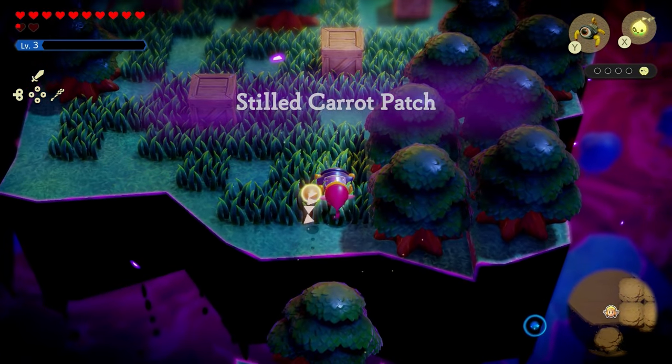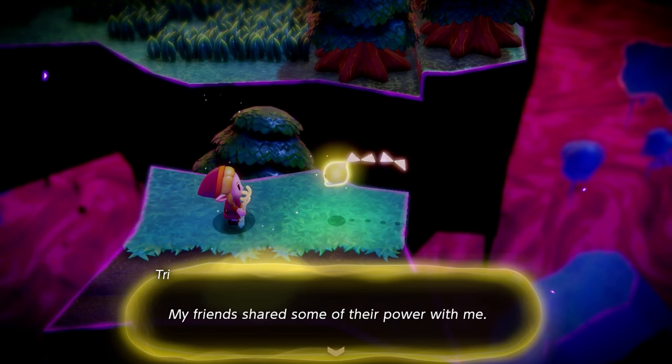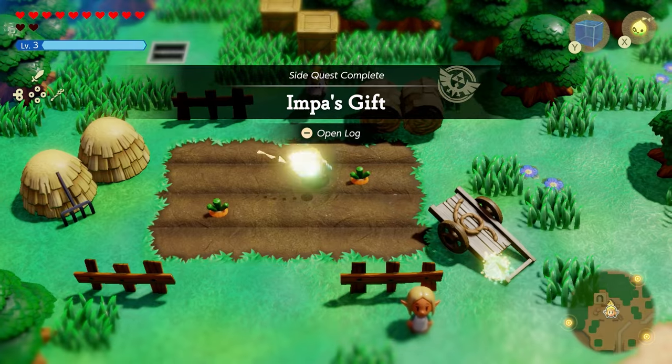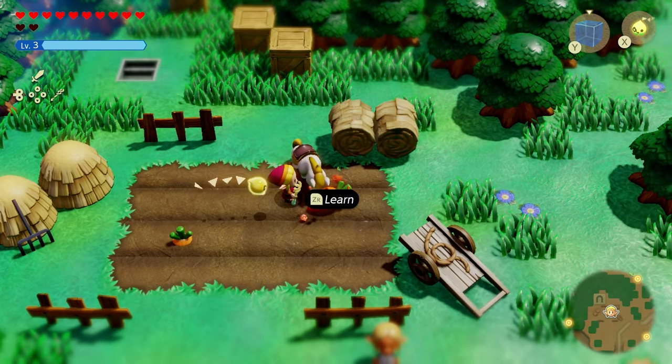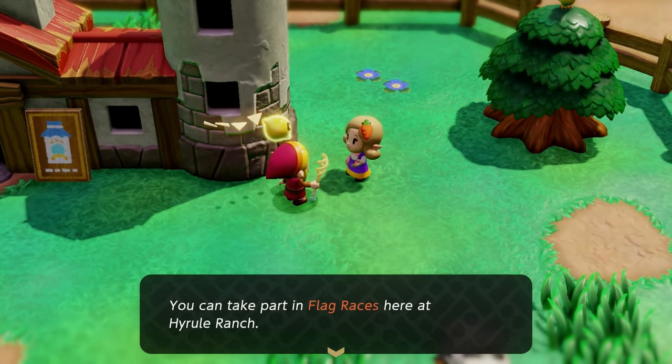All you have to do is enter the rift, do what you need to do by collecting all of Tri's friends, and once you clear that rift, you'll then be able to summon Zelda's horse by having a carrot show up. You can also pull the carrots out of the ground using the bind ability. If you talk to the lady, she'll tell you about the flag races that happened down at the ranch.